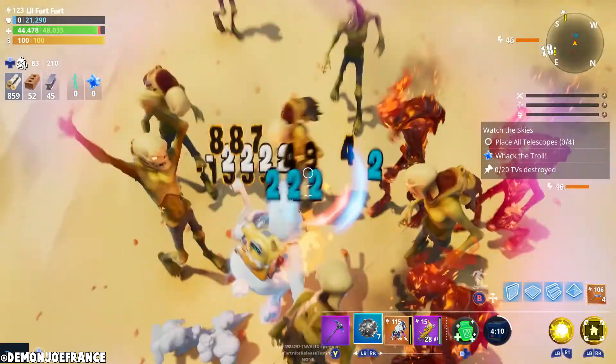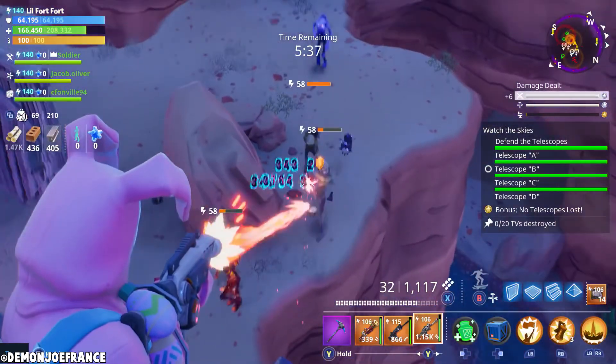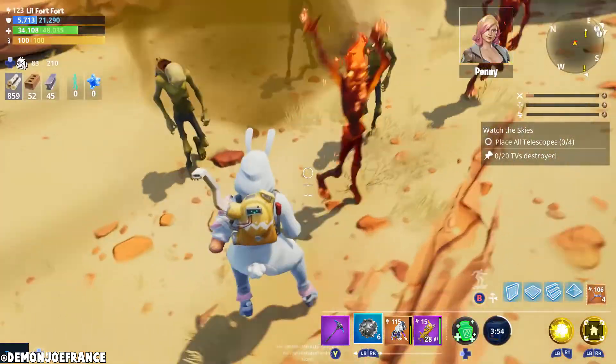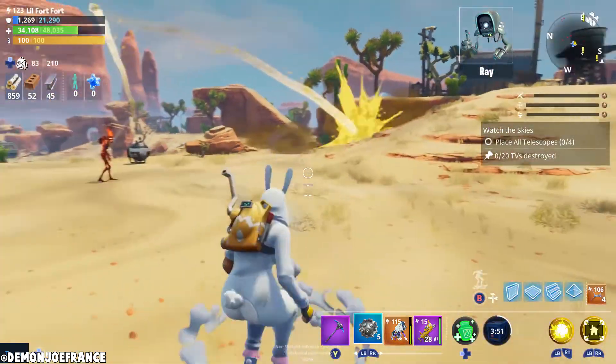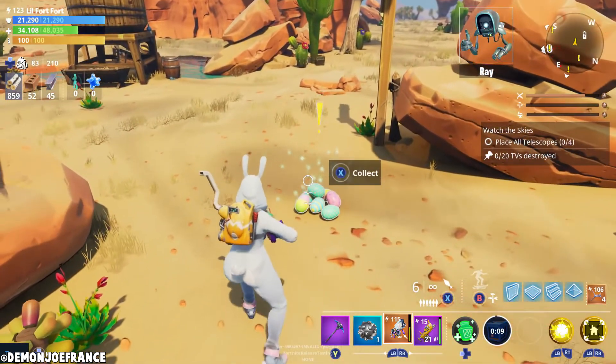They also talked about player reporting — being able to report people will be easier and better in the future, and they're really working on that currently. Right now they're going to be putting out an impulse grenade patch for Save the World. If you've ever used impulse grenades in Save the World, they do absolutely nothing other than launch you around. Now if you throw it at a husk they're going to go flying across the map, but if you throw it at a teammate they're not going to move at all because of griefing issues.